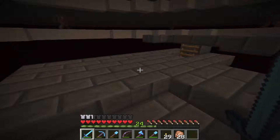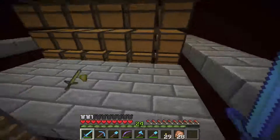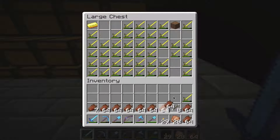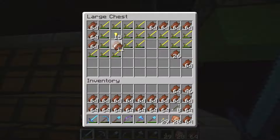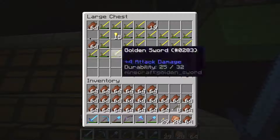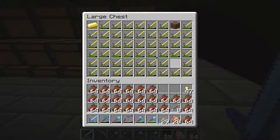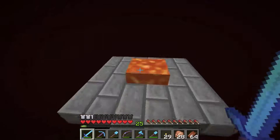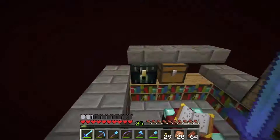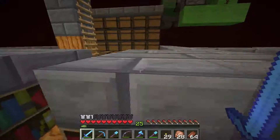As much as I want to stay here and get levels, the show must go on. Down here is the storage area where the drops go. We've got lots of rotten flesh here — I'm actually going to take this home for village trading. Let's leave some inventory spots for gold. Gold, rotten flesh. And this is just an area to burn the gold swords.